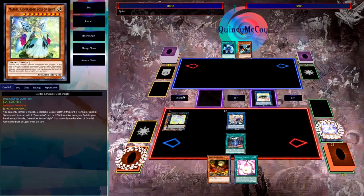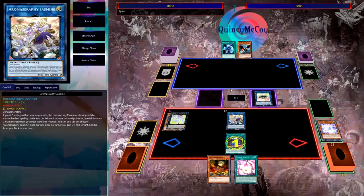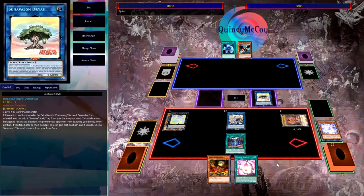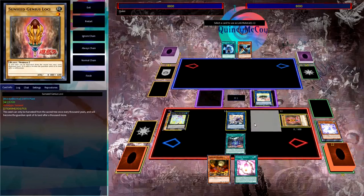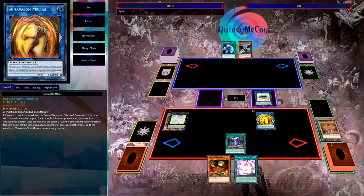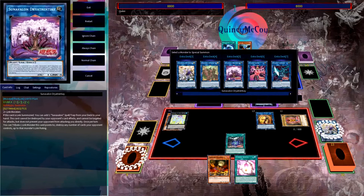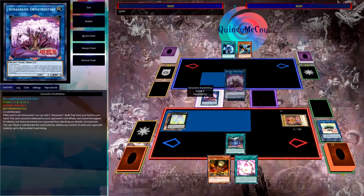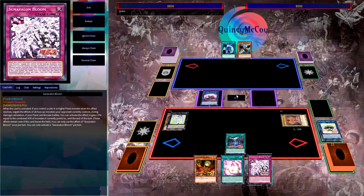Now that we've recovered our Lonefire Blossom, let's bring back our Loki. We'll use Loki and Dryas to make Mellius. Mellius activates, bringing back Loki again. Now we have everything we need to go into Sun Avalon Drayatrentie — using Loki and Mellius — which tutors Bloom directly from the deck.